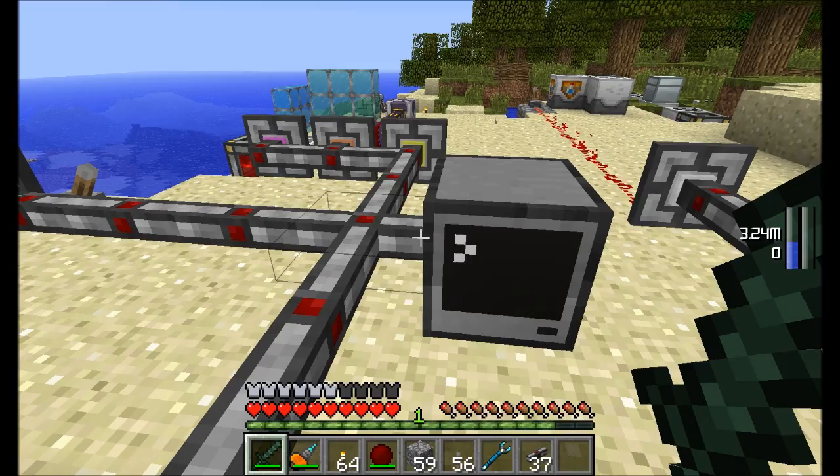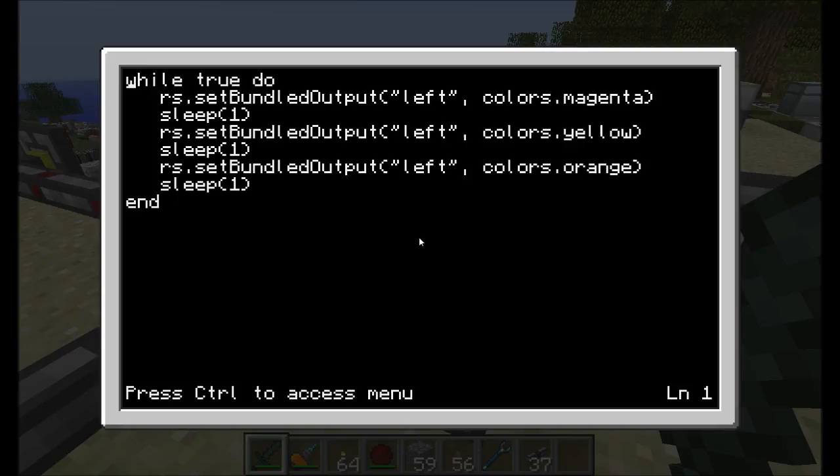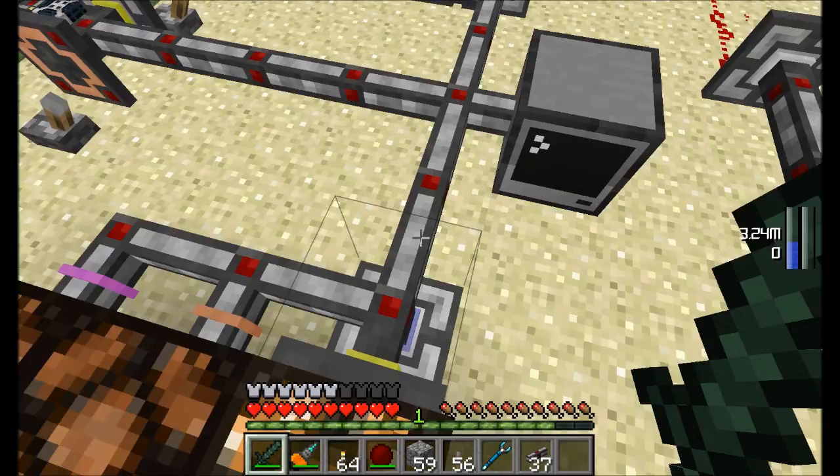For those who are programmatically inclined, this stuff hooks up to computers and turtles — ComputerCraft integration is built in. Using the setBundledOutput command you can turn on magenta, wait a second, turn on yellow, wait a second, turn on orange, then loop continuously. This demonstrates that turtles and computers can activate these cables without needing to force any redstone connection.